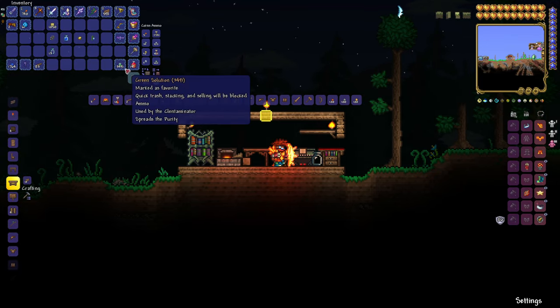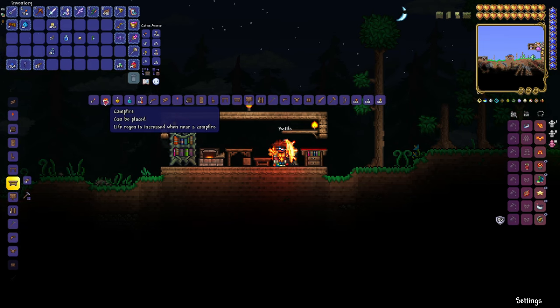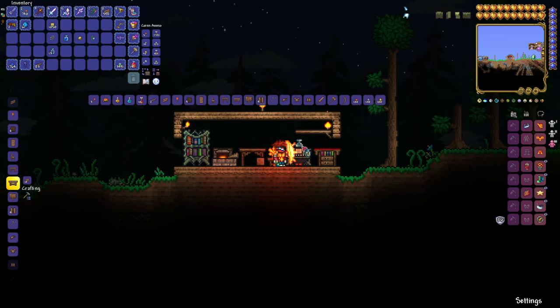So what you're going to do is take your bottle, place it down like that, and you will have your own crafting area. All you need is a bottle.